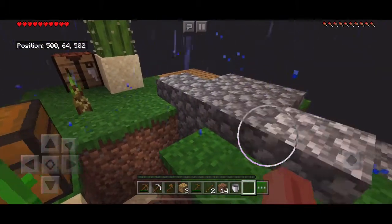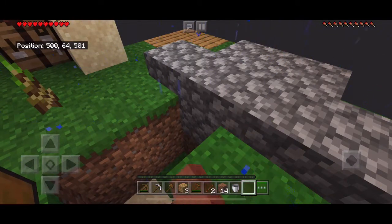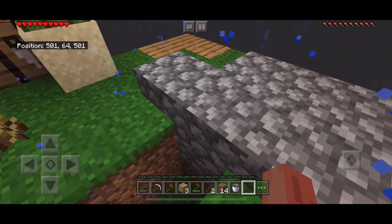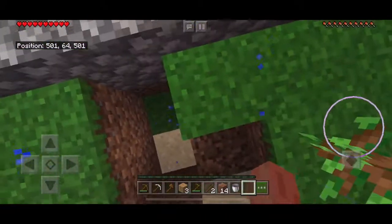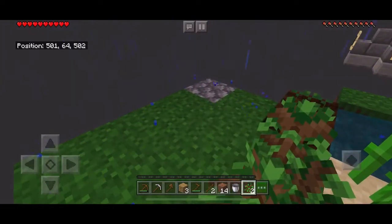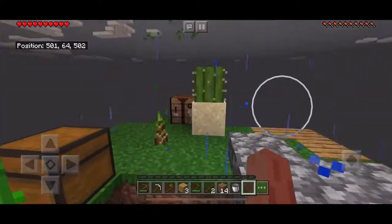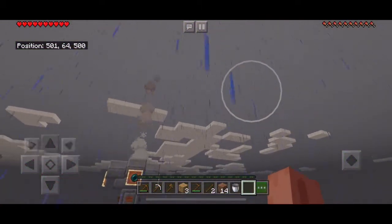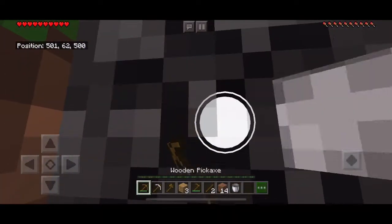Quick update: I made some cobblestone slabs to put over the lava so cobblestone doesn't fall in. I'll plant more trees to make Mr. Beast happy. So far this is day one — I started at nighttime, so when it becomes day I'll officially start.